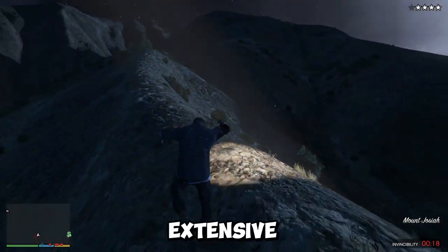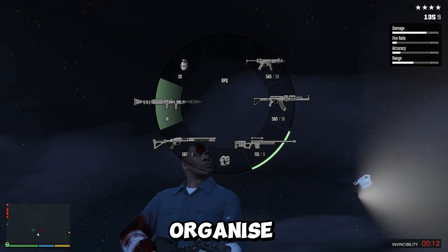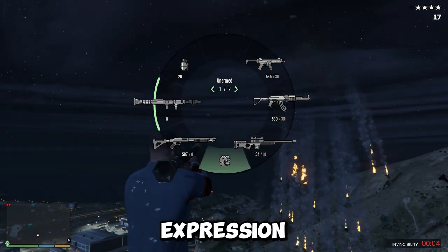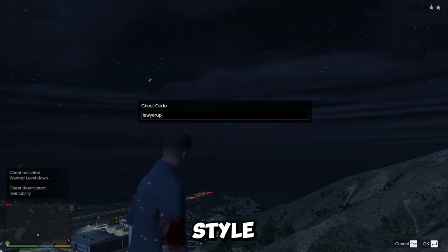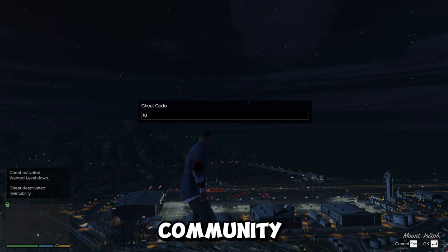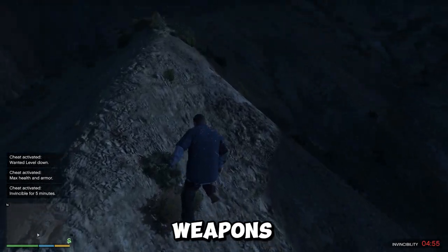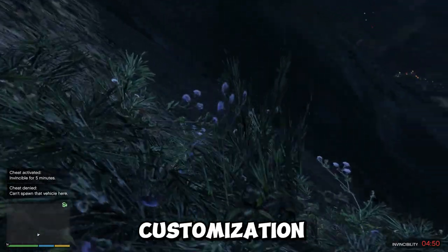GTA V boasts an extensive racing scene with diverse tracks, vehicles, and challenges. You can compete in official races, organize your own custom events, or simply take your favorite car for a joyride through the bustling city streets. The game encourages creativity and self-expression — you can customize your character's appearance, clothing, and vehicles to reflect your unique style. The director mode allows players to stage their own cinematic sequences and share them with the community. The dedicated modding community has created a vast library of mods, from installing new weapons and vehicles to changing the game's rules and mechanics, offering endless possibilities for customization and experimentation.